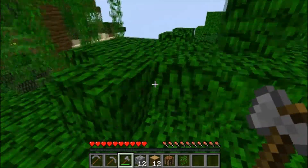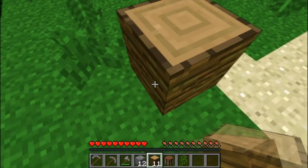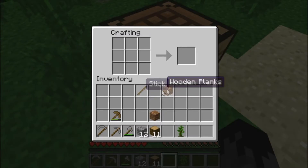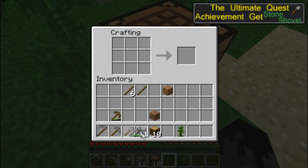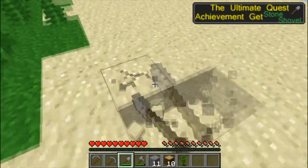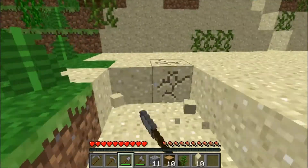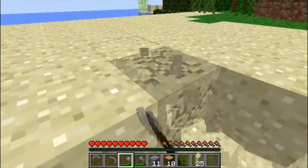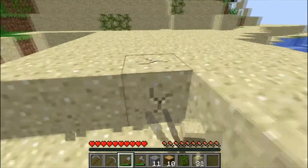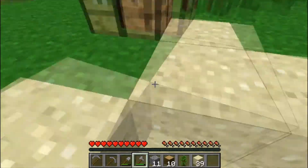I'll also grow everything. Let's get some sand. I still need to make a shovel. Make a shovel. Get some sand. Beach biome. There's also some sugar cane — or reeds, or whatever you want to call them — over there. Pick this back up.